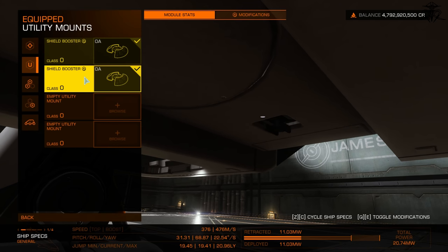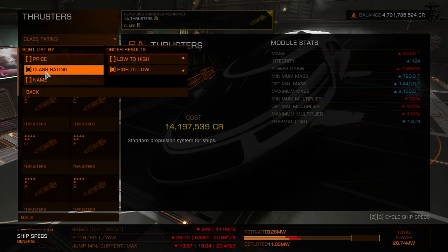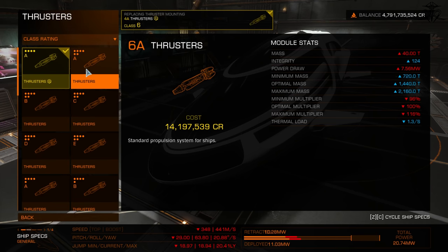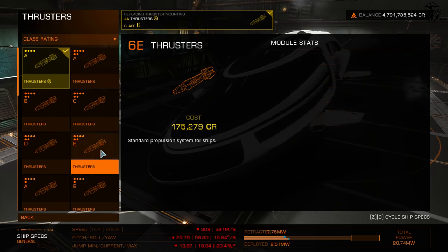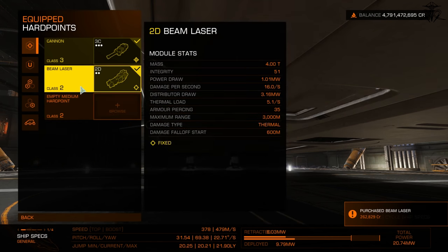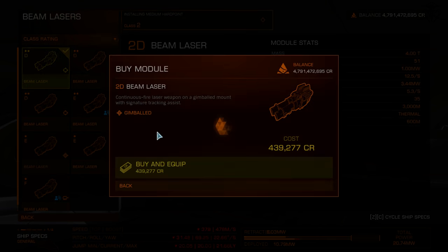Number two is the placement of buttons. Take thrusters for example — why are there two columns of modules? Why is the grade represented outside of selection by a number, yet when selecting a module it's shown in dots? And why do we see modules from other hardpoints or utility points when you've already selected a specific hardpoint? God damn it, this is bizarre design.